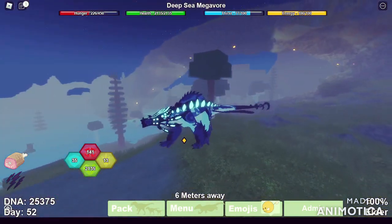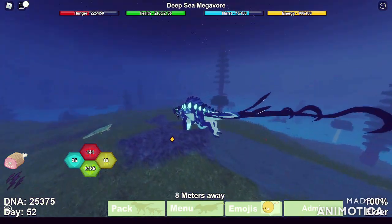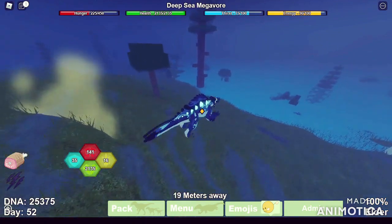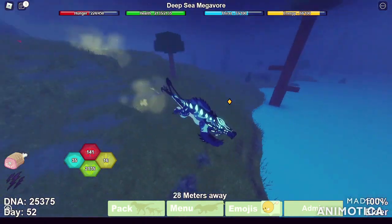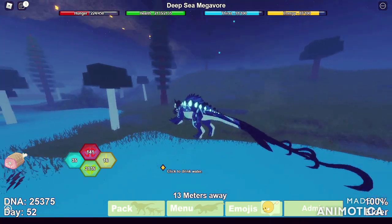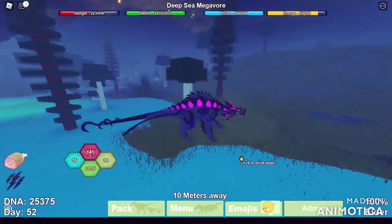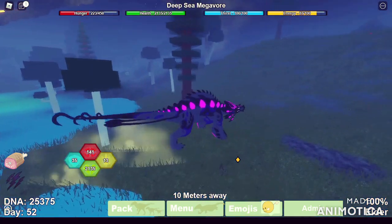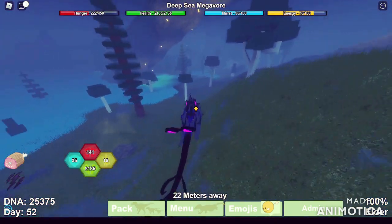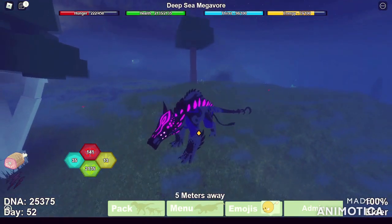That's pretty much my look at the new update. I don't hate the Deep Sea Mega — it's cool, it feels smaller, and I feel like it and Lumi are going to feel great together, almost like twins. That's all I have for today. Hope to see you in the next one — probably when they update with Albino and the Mega remodel. Thanks for watching, peace.